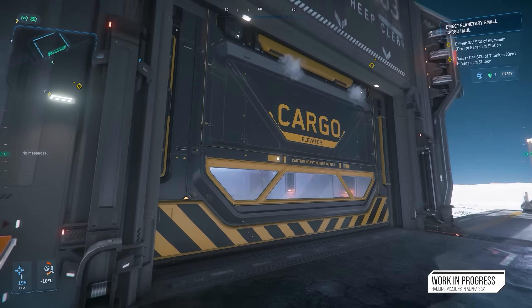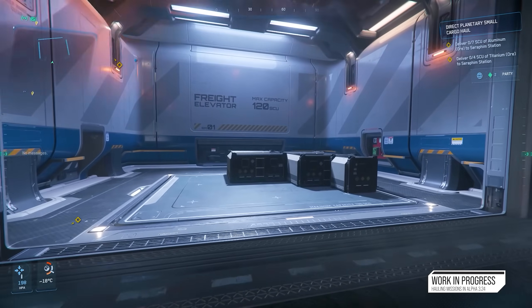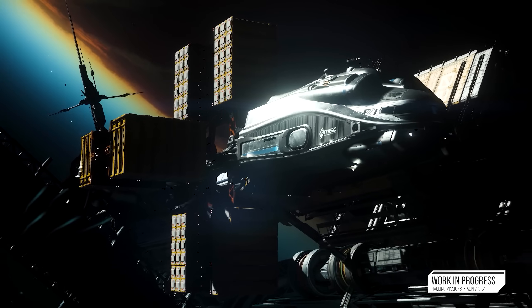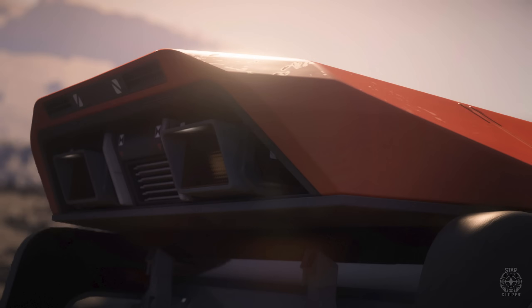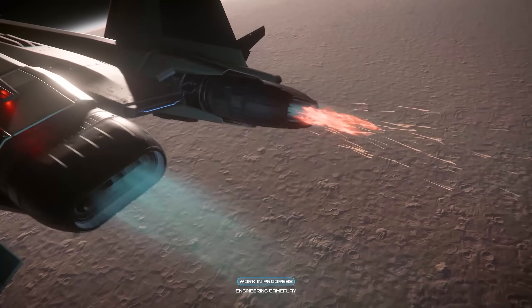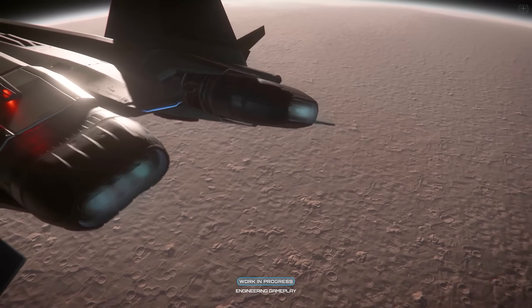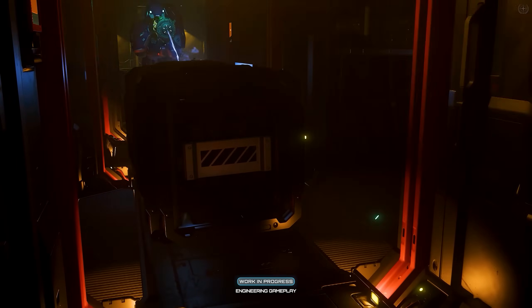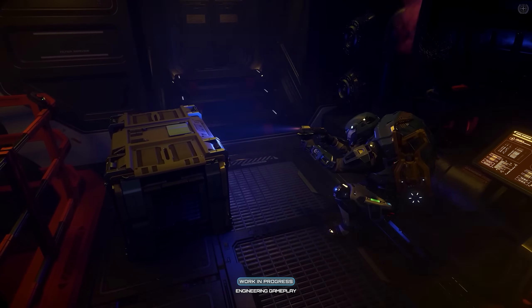There is a sneak peek at a new vehicle in the newsletter as well — a little bit of a spoiler, so end the video now if you don't want to know. This is likely the Argo CSV, which is potentially coming out with 3.24.2 or the Intergalactic Aerospace Expo. This vehicle has been rumored and datamined recently, so it's not 100% confirmed. Some people are saying it's a cargo vehicle, some say it's a drone vehicle, some say it's got a load of variants, and some say it's combat and anti-air. We should find out from CIG's mouth in the not-too-distant future — leaks and rumors should be taken with a big grain of salt.